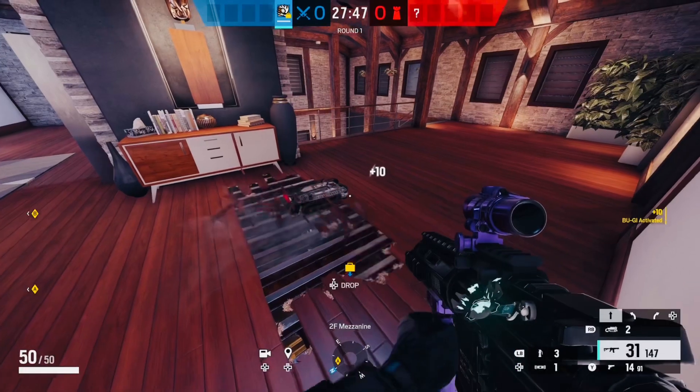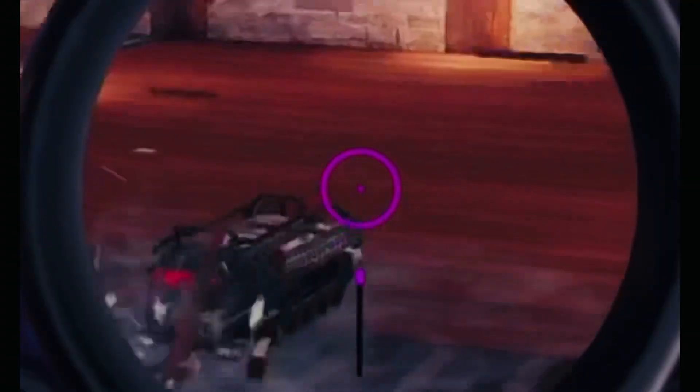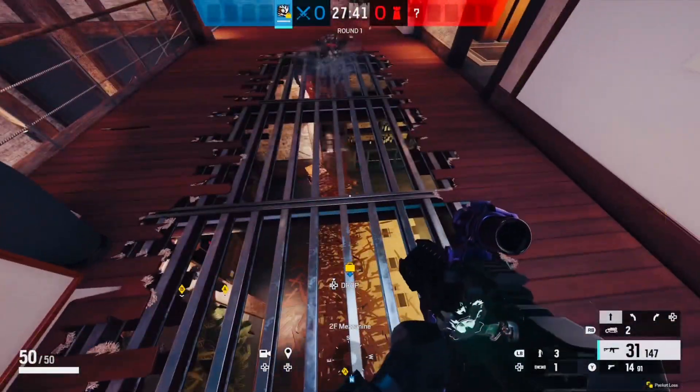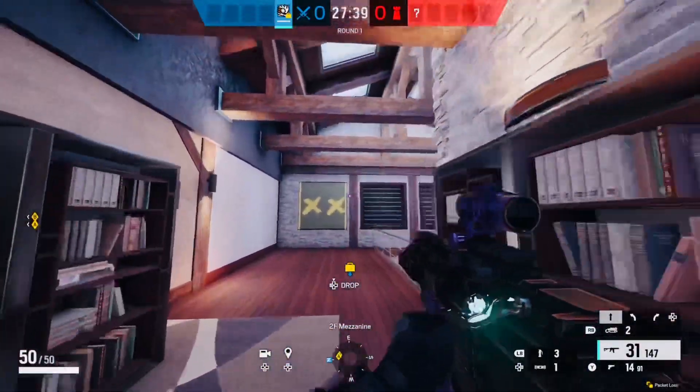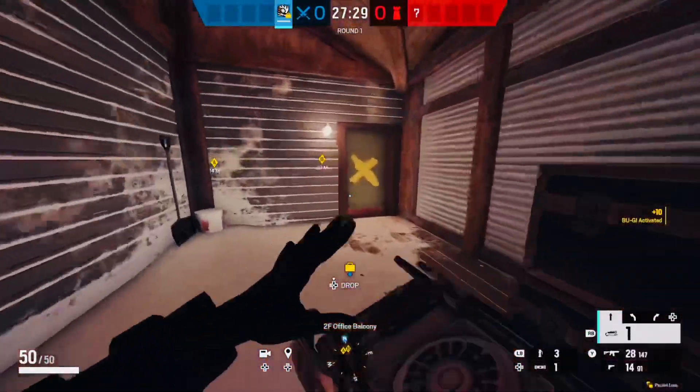If you throw Ram's gadget down like shown, it basically shreds the floor that is below it if it is a soft floor, and you can basically see into whatever site you're going into. Also, as shown, you can throw her gadget at any barricade and it breaks it instantly, so if you want to push site really fast and rush them.